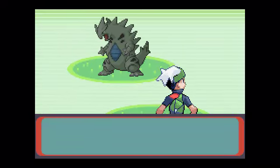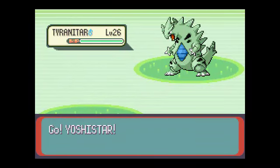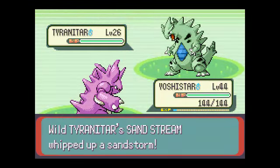What do we have here? Aw crap, this guy is my nightmare! Nah, it's fine. I can just run away - I'm not gonna bother fighting a Tyranitar in the wild. I mean, come on guys, what do you take me for?